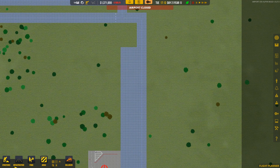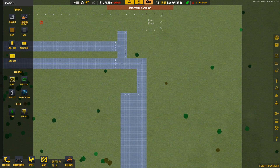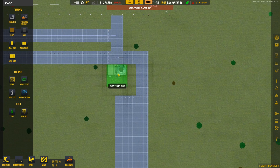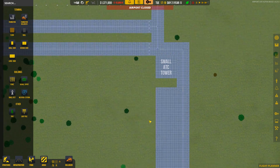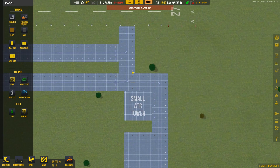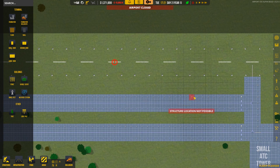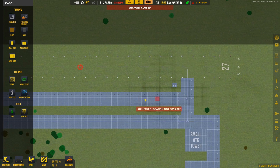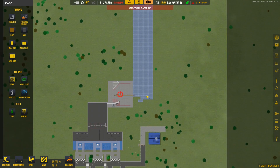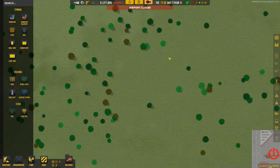The next thing we need to do is put in an air traffic control tower — a small ATC tower. We'll put that right up there and connect it with a service road. We should also put a small weather station in, and we'll place that just in between the runway and the taxiway. That looks pretty good.